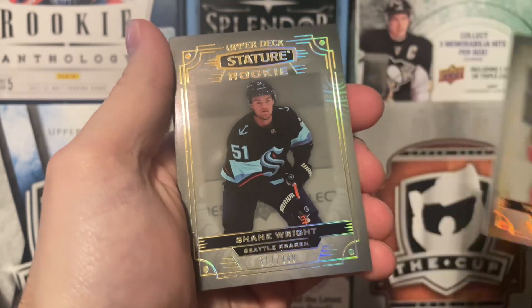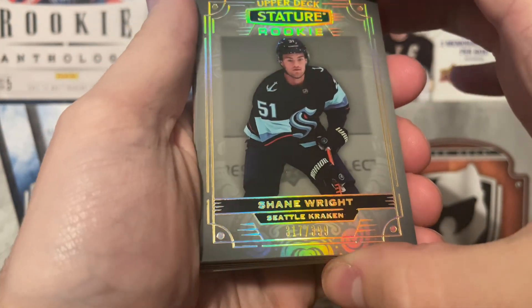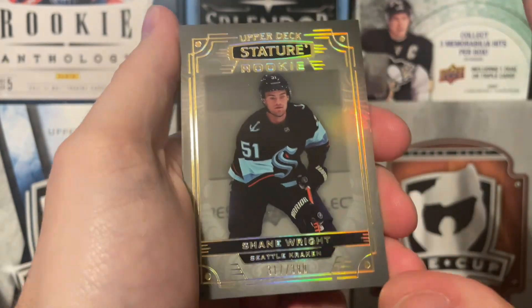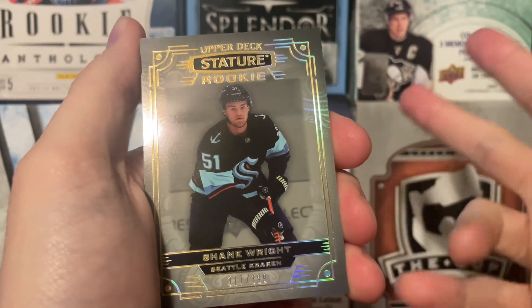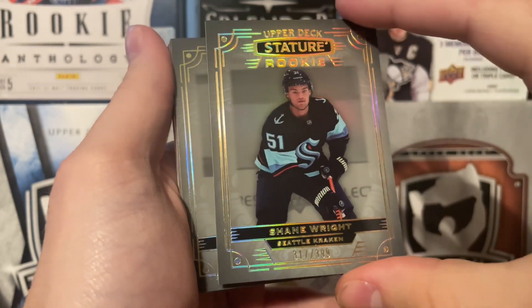For our third one, this is a standard rookie — we have a Shane Wright. That's a really good one there. It is number 317 of 399. The base rookies are numbered to 399. This is just a regular base, not a variation, not a design variation, not a photo variation or a design photo variation. Just a regular base there. There is a Shane Wright.